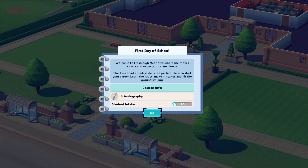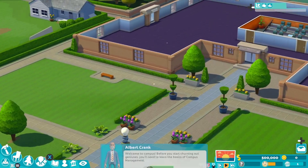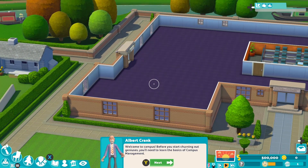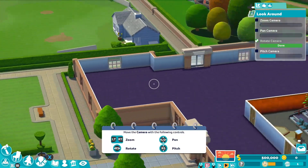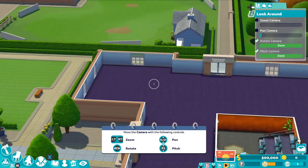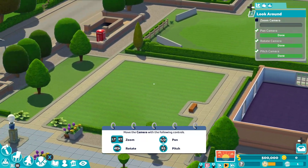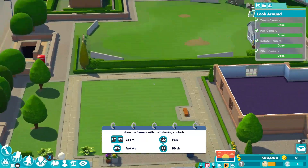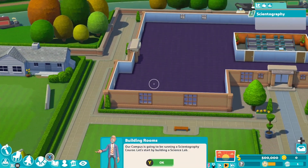The Two Point countryside is the perfect place to start your career, learn the ropes, make mistakes, and hit the ground running. So we've got an intake of 10 and we need to build our school. Welcome to the campus - before you start churning out geniuses, you'll need to learn the basics of campus management. Try moving the camera around. I'm using the joystick, and the controls are very simple.